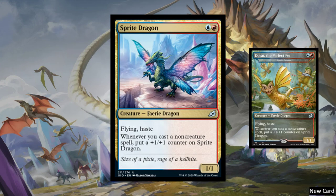Next, we have Sprite Dragon — a Fairy Dragon 1-1, red and blue, with flying and haste. Whenever you cast a non-creature spell, put a plus 1, plus 1 counter on Sprite Dragon. I really hope that's not a theme because non-creature spells are really broken right now. It doesn't seem like a theme they would do in a creature set, which makes it a kind of weird card. Its Godzilla form is Dorat, the Perfect Pet.